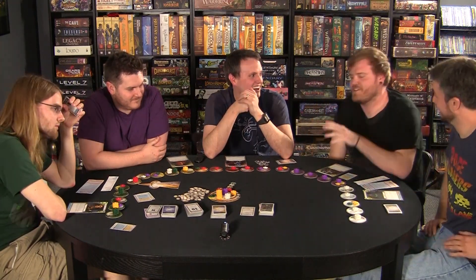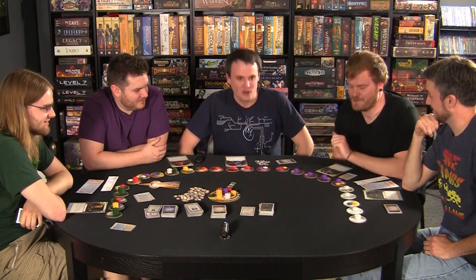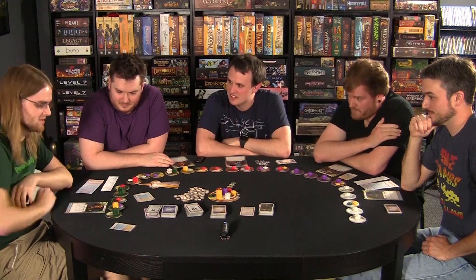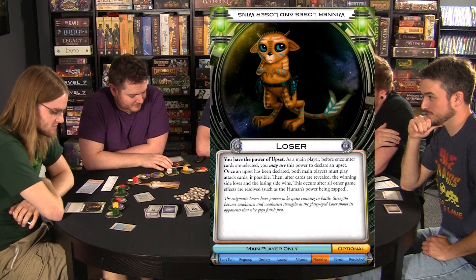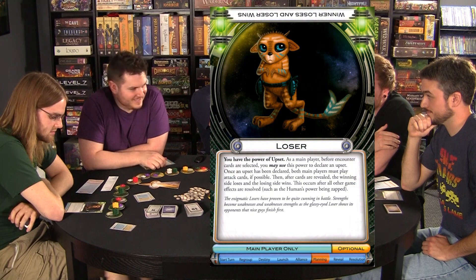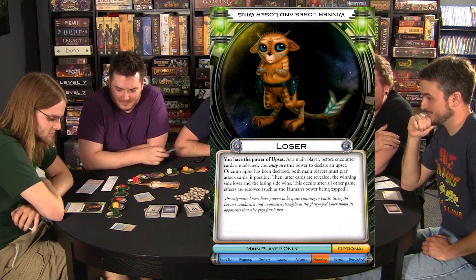I'd like to touch on Jeremy's upset power and how he was able to play a reinforcement card on top of my cards to give me more damage so I would win — and therefore lose. Let's explain Jeremy's power: you have the power of Upset. As the main player, before the encounter cards are selected, you may declare an upset. Once declared, both main players must play an attack card if possible. Then, after cards are revealed, the winning side loses and the losing side wins.